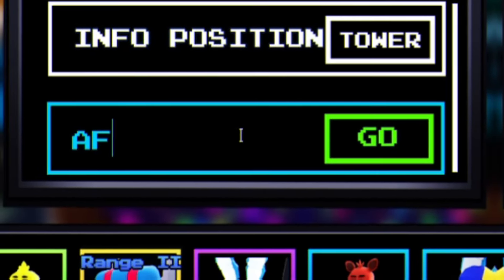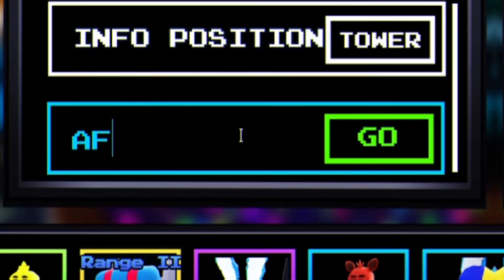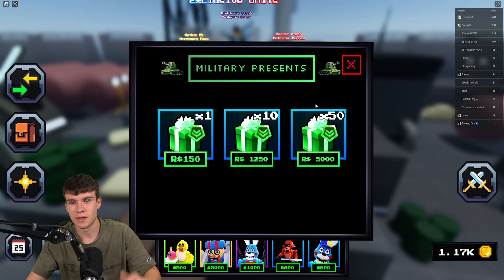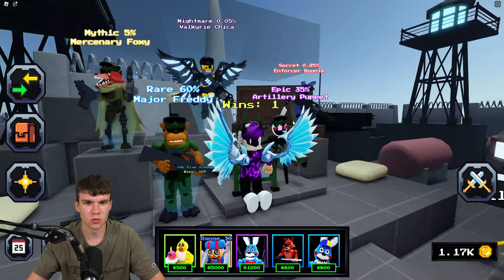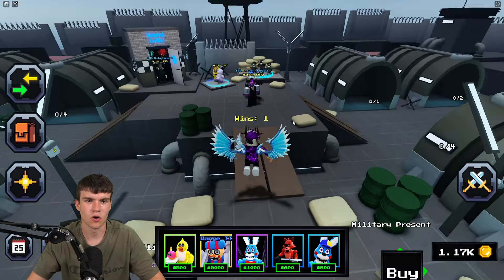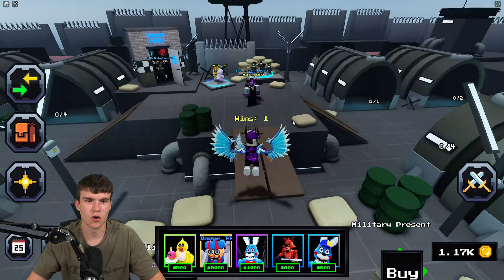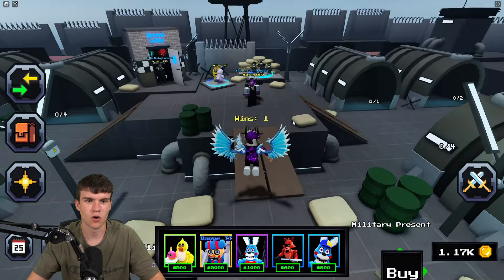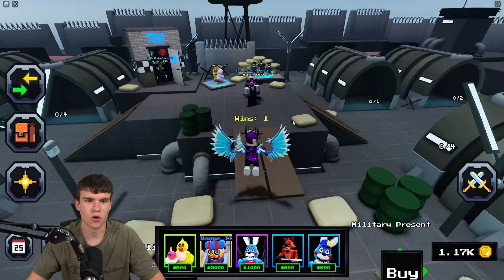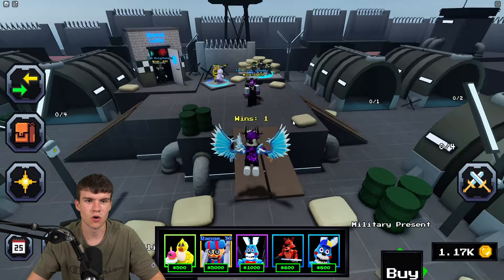Here are some codes that will probably be working soon: '100k likes' will most likely work when they hit that milestone. '100m visits' should work when the game hits 100 million visits — they're at 86 million visits and 80,000 likes, so they're close. I also tried '100k faves' but that one doesn't work yet.